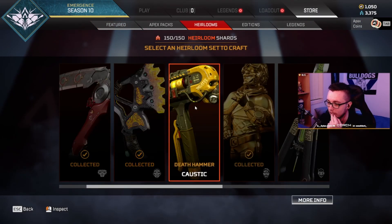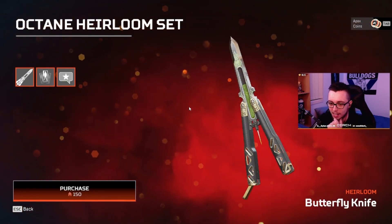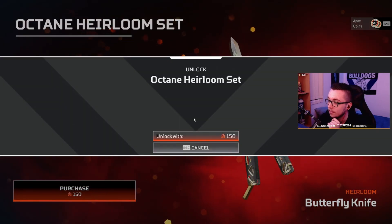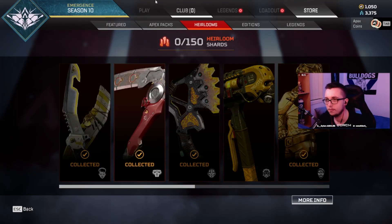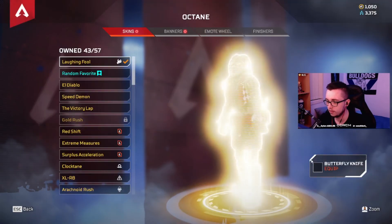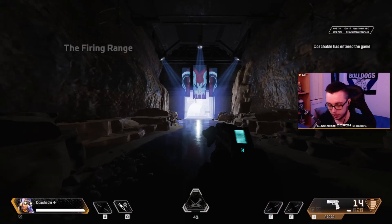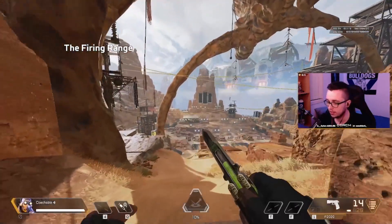Okay chat, here we go — Octane heirloom! Esh, goal. Ready chat? Does it go straight to Octane? It does. Lit! Let's go chat, let's just go into the light a little more.